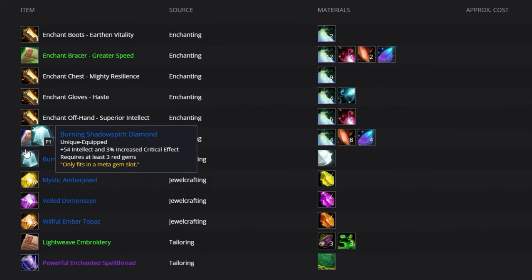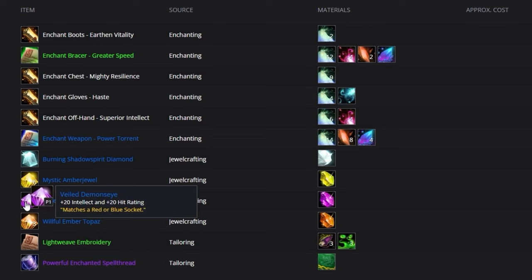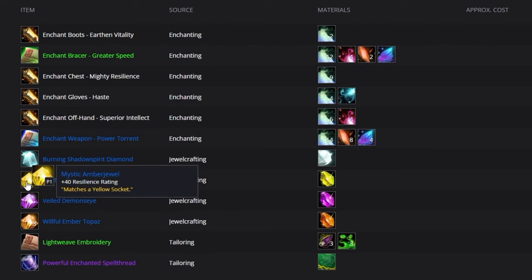For your Meta Socket, you're going to be slotting in a Burning Shadow Spirit Diamond, which provides some Intellect and increases the damage your Critical Strikes deal. In your Red slots, you can use Brilliant Inferno Ruby for more damage, or Willful Ember Topaz for a little more tankiness. In your Blue slots, you need to be using Veiled Demon's Eye, which gives hit along with a little bit of Intellect. And in Yellow slots, put Mystic Amber Jewel for a bit more resilience.